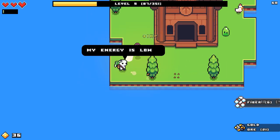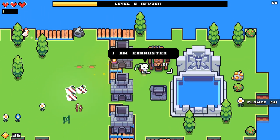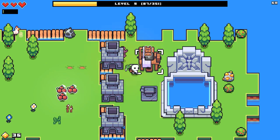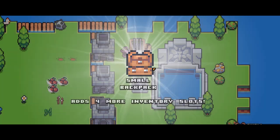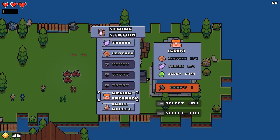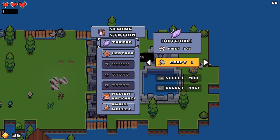It's actually surprisingly hard to get bored of. Small backpack - four more inventory slots. Medium backpack requires leather, sled, and leather sled. Leather, thread, and jelly.